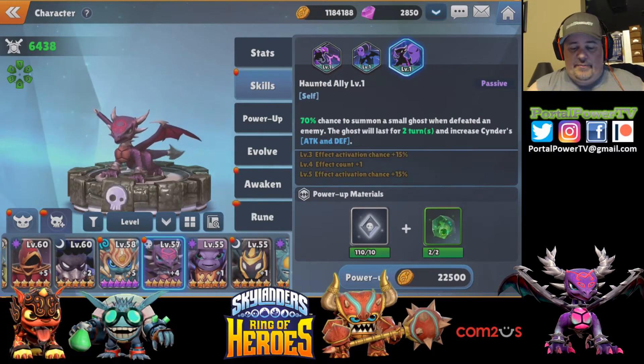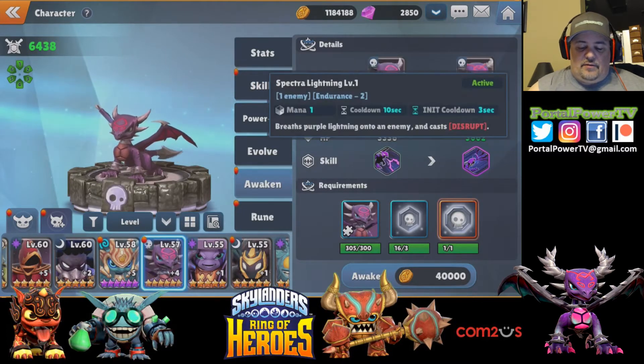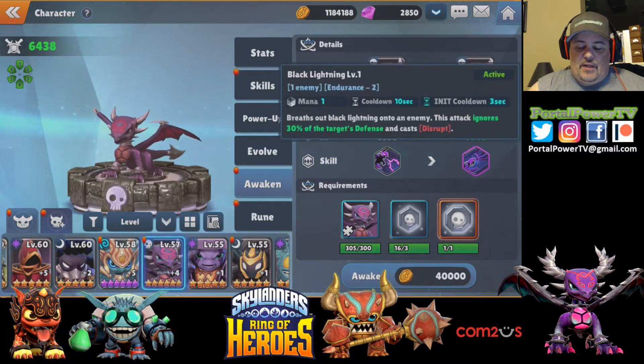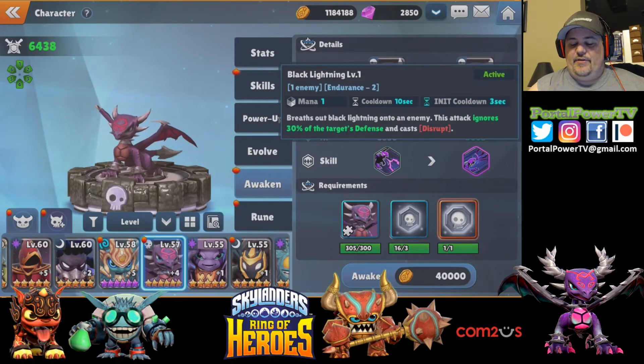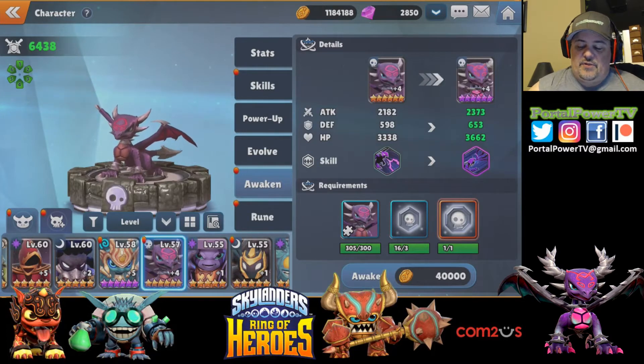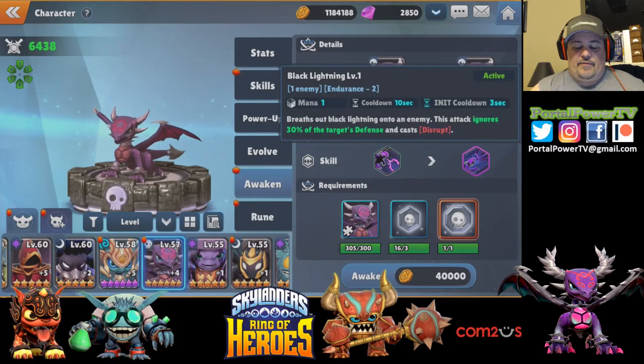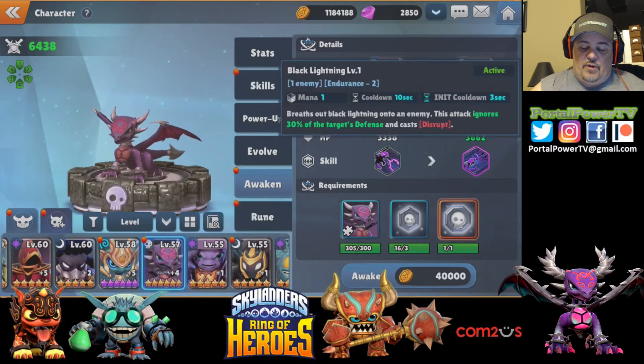Looking over the awakening: the original Spectral Lightning breathes purple lightning, but now it's black lightning. On the awakened version, this attack ignores 30% of the target's defense and still casts Disrupt — so it's ignoring the target's defense in addition to still casting Disrupt. That's the big difference. And it's still one mana, low cost — that's the big deal.